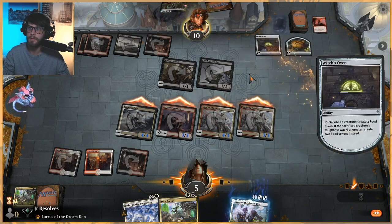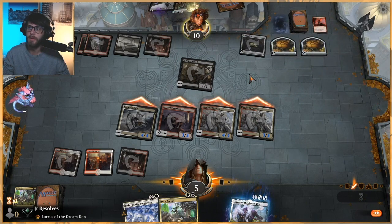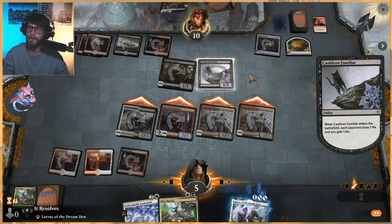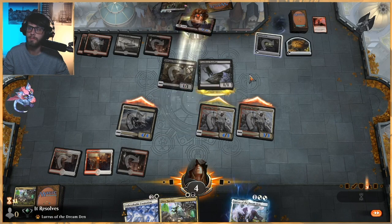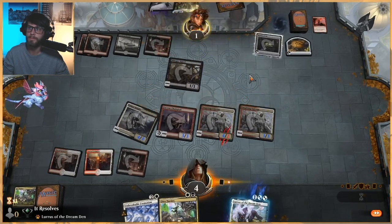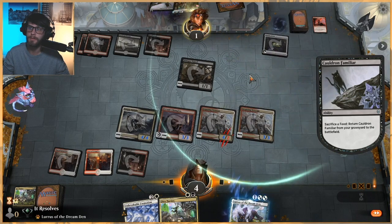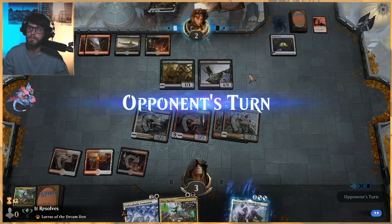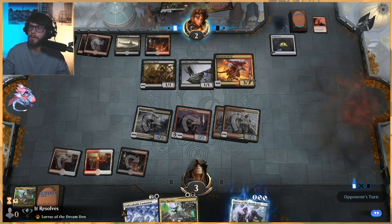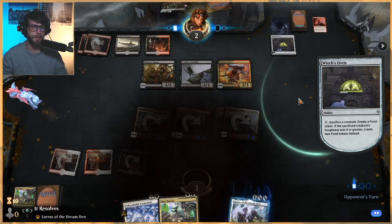Oh, they can do this — yeah, that makes sense. So they can block one of these things. Down to one. So actually we do kind of lose, don't we? They can deal damage — yeah, we lose! Ah! Maybe should have left something back there, but that's okay. Well done on the opponent's side — that was a cool game.